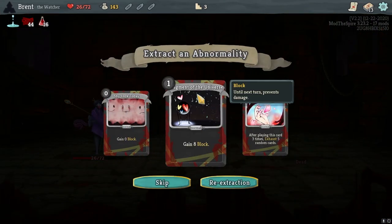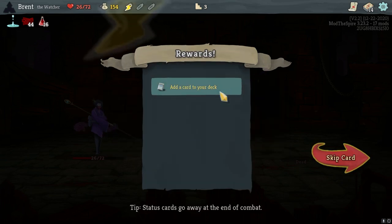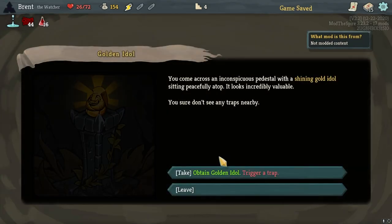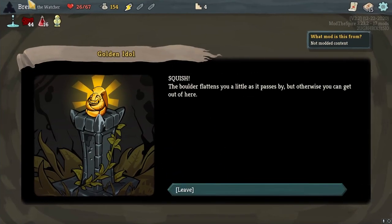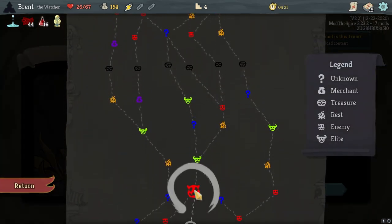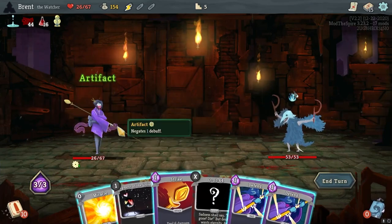We know all these ones. I'm taking another Fragment of the Universe — very good. And I'll talk to the hand here. I like both of those. Forget the idol — we're going to take the loss of max HP. Hopefully that doesn't come to bite us in the butt, but I don't see where it could.